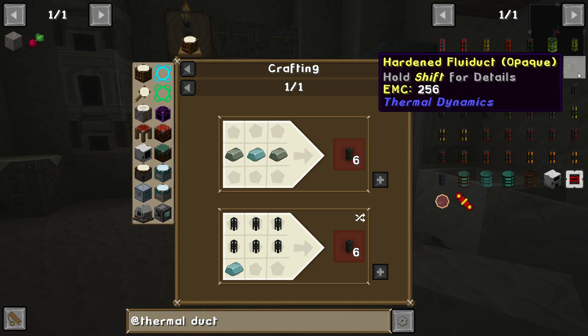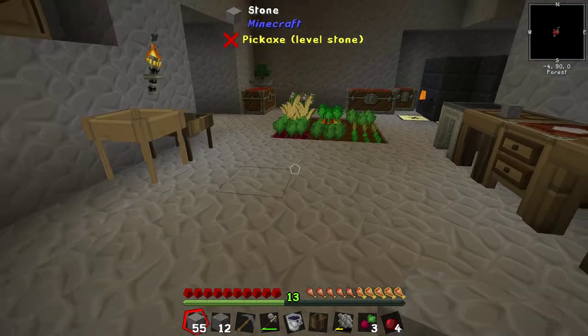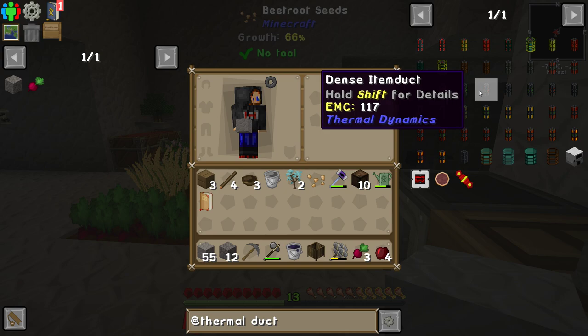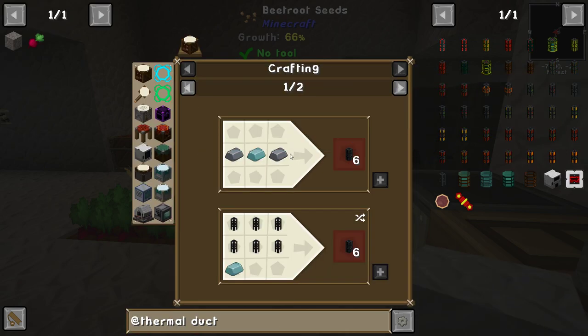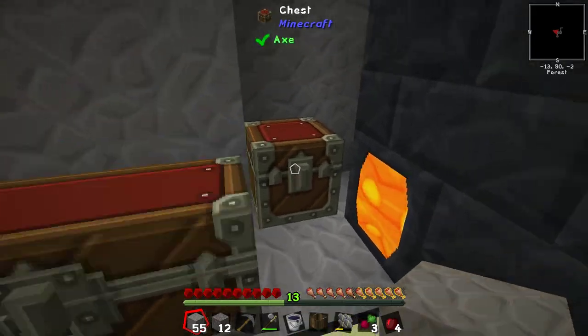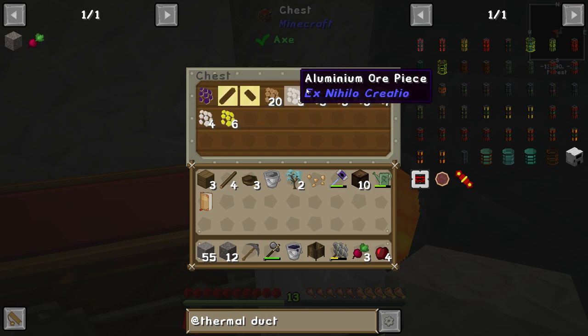There's a hardened fluid duct opaque version. If you have a look at the actual fluid duct, this needs any hardened glass, which is pulverized obsidian to make hardened glass plain. But if you make the opaque one, it's just invar and lead, which we can do. And it's similar for the item duct — the item duct opaque is tin and lead. So invar, tin, and lead.